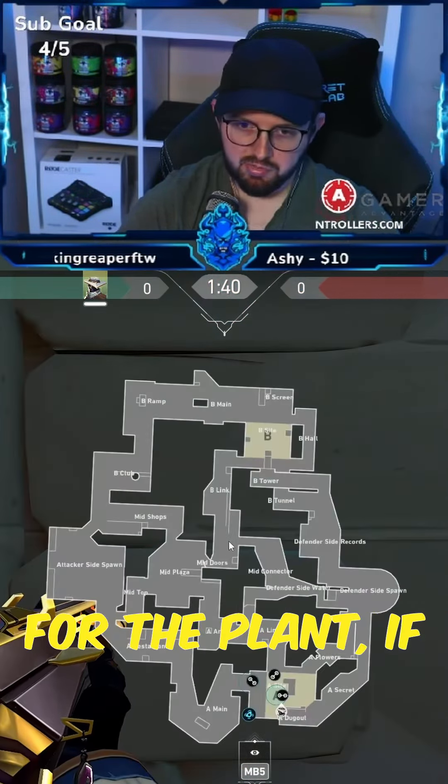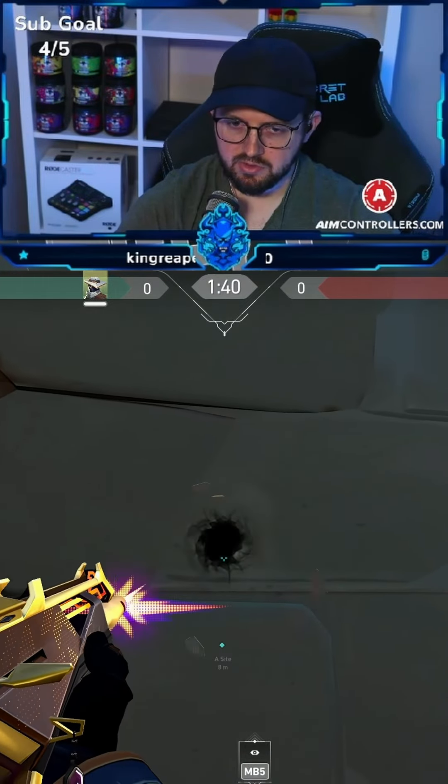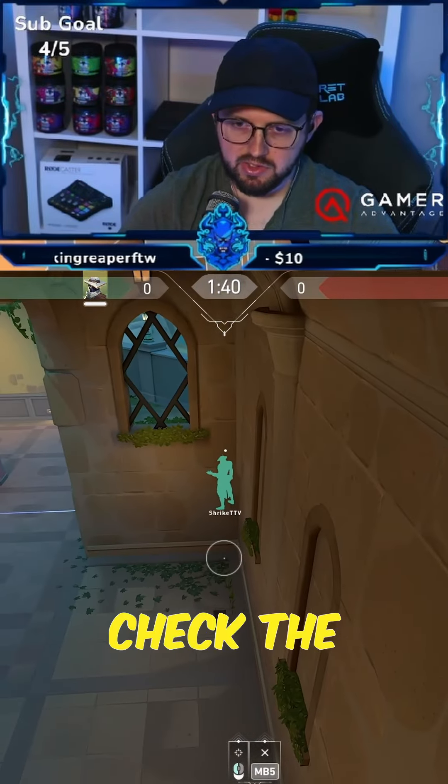Set up a new spot for the plant. If they do a default plant, you can probably get them on it a few times. Just know it's not as straight as it looks. You can tell when they're planting and where they're planting with their camera — so if they're planting under here, you'll know.